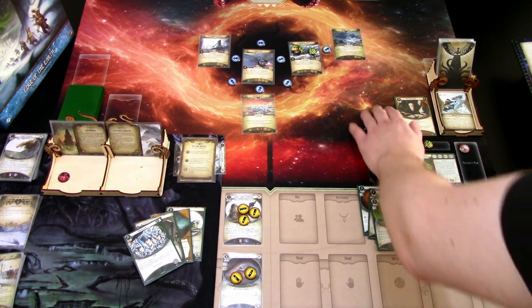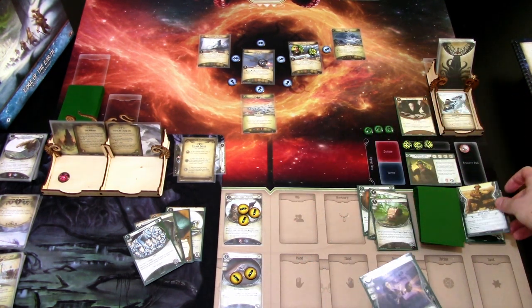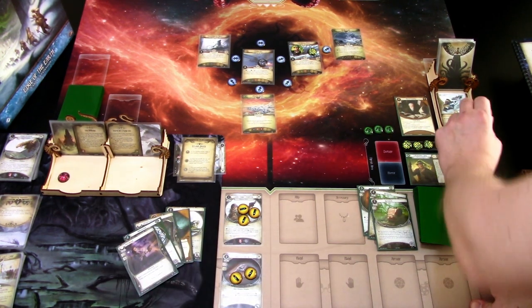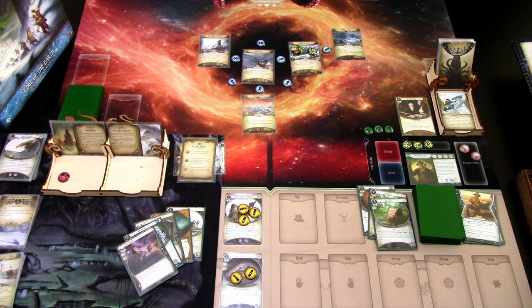That is our turn. No enemies — we go to upkeep. We draw two cards and discard one — I'm discarding the weakness and keeping Perception. We gain one resource and note that we didn't use Jack's ability at the end of the round.